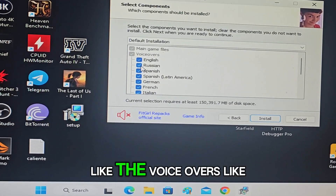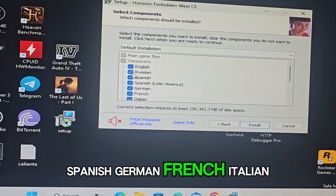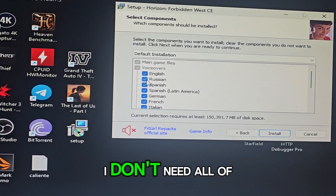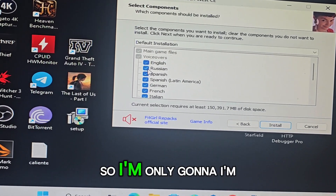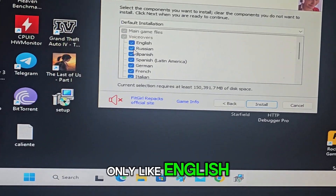I don't want to install the voiceovers like Russian, Spanish, German, French, or Italian. I don't need all those languages, so I'm only going to disable all of them and select English only.